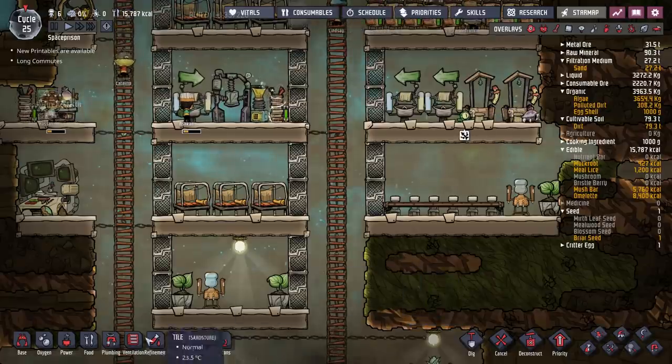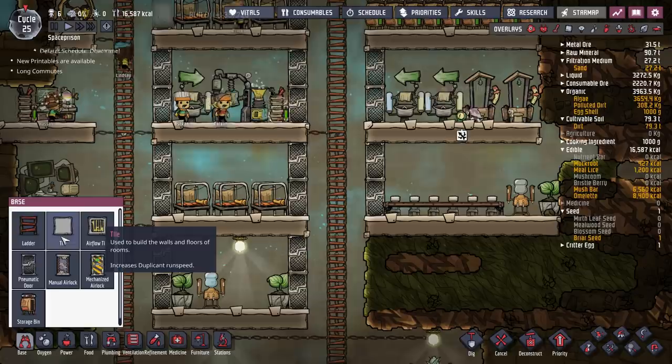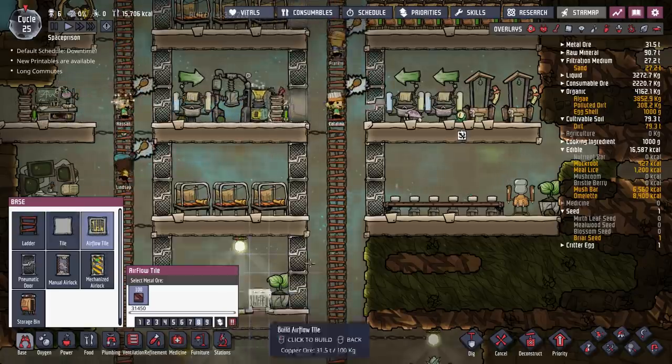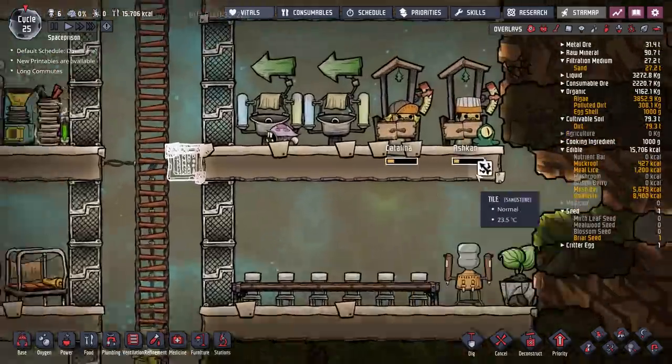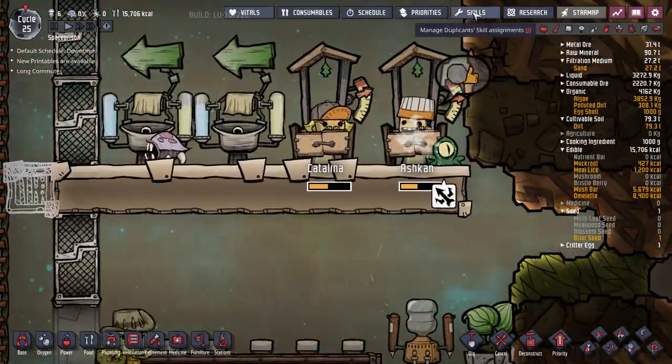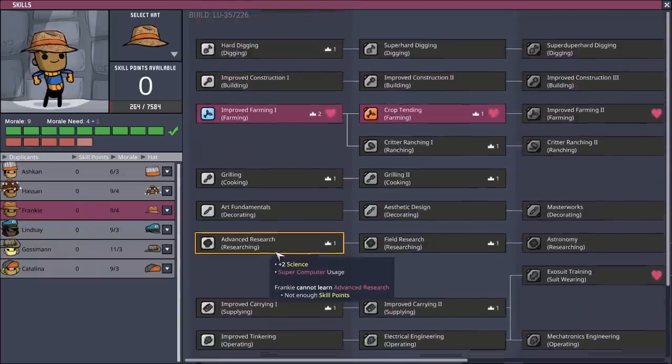Just wondering whether an extra thing to get rid of polluted dirt would be helpful. I'm going to pop an airflow tile there. Is no one going to attack him? I feel like we've got to give somebody the right job to be able to do that, and I'm not entirely sure what.